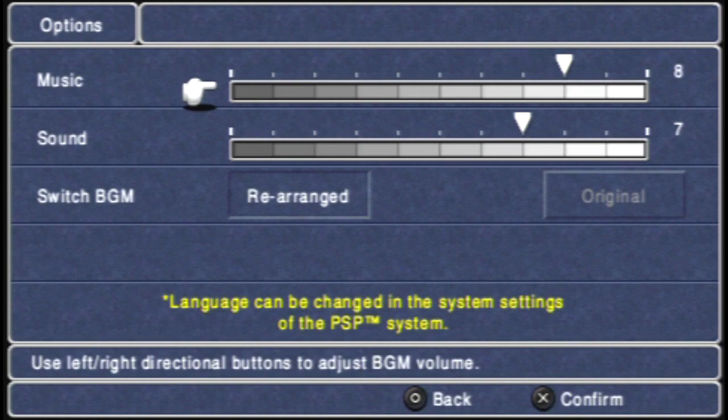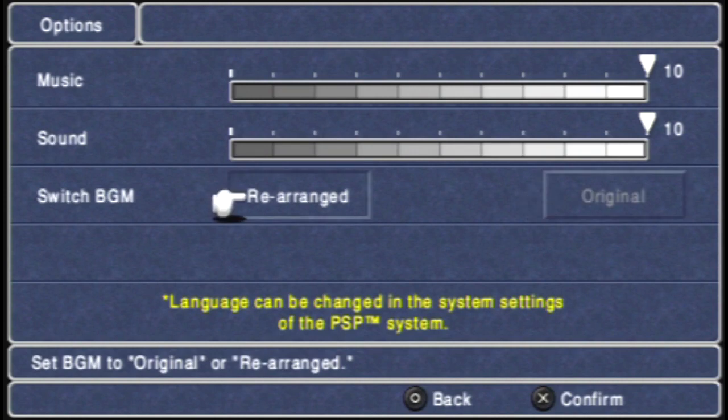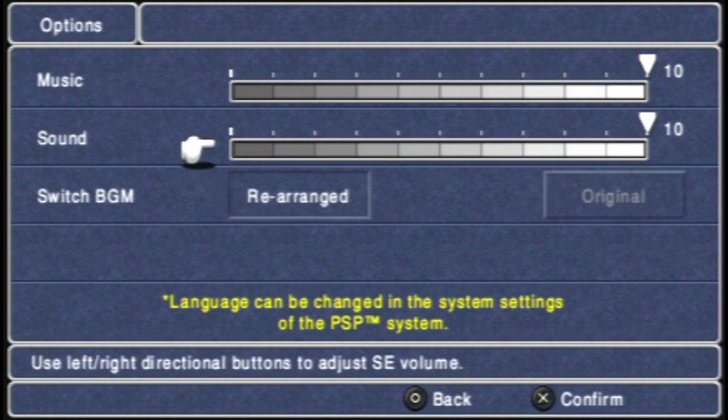One unique thing about this particular game compared to some of the other remakes - specifically the DS remake - is that you can actually get the original soundtrack from the Famicom version if you'd like to listen to the music in its 8-bit glory. I'm going to be using the rearranged version though for this particular playthrough.